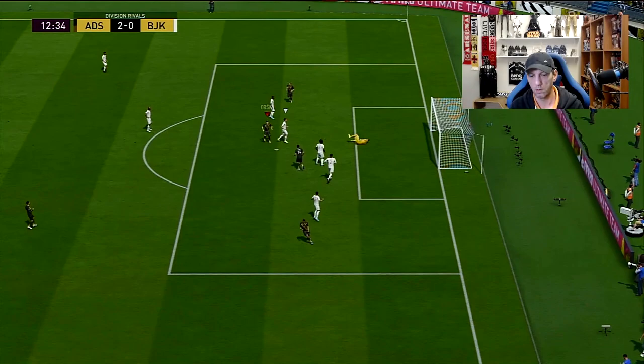Here's our second opponent — a very nice team. Budragueno, Neymar, Vignette, Bernardo Silva — very good attacking players. Good defense too. Let's see how we do here. We're going to go in the 4-1-2-1-2 narrow again, and we'll try the SBC Libertadores Lisandro Lopez at center back.